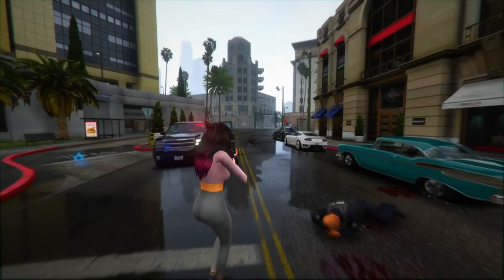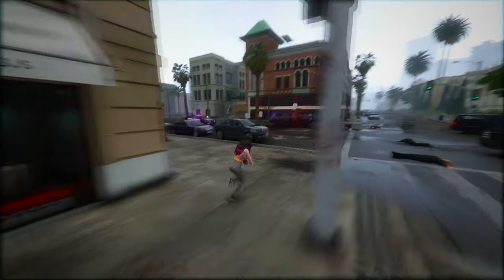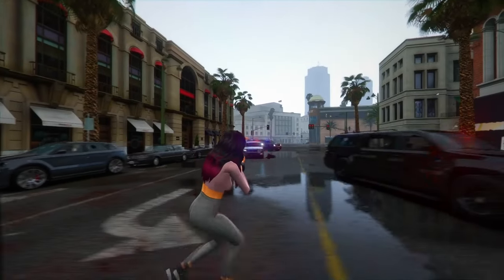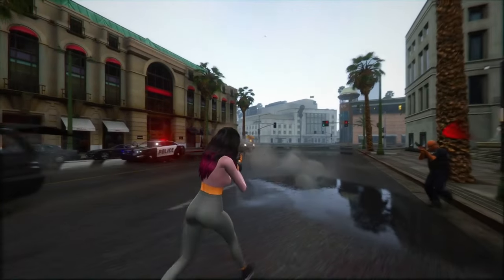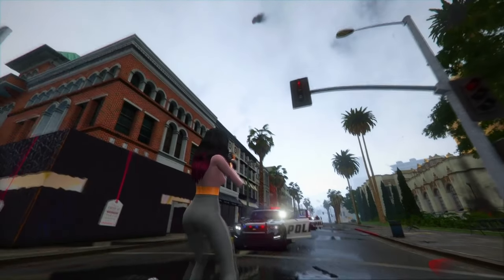Fact 9: GTA 6 boasts a diverse arsenal. Melee options include golf clubs, pool cues, crowbars, and bats. Firearms range from pistols to snipers and RPGs — the weapon selection is extensive. You can even personalize how your character handles weapons. There's also an assortment of throwable items like grenades, molotovs, and even golf balls.